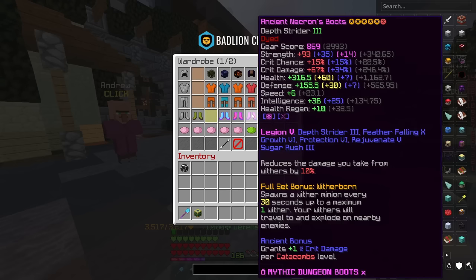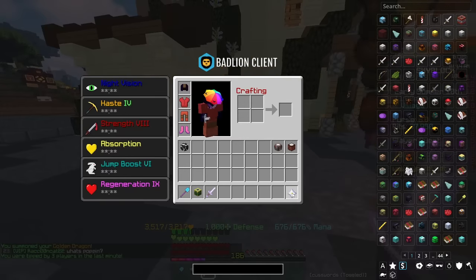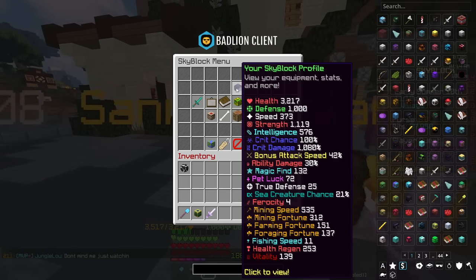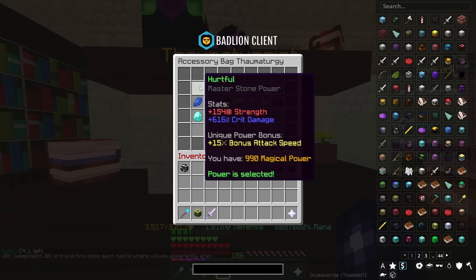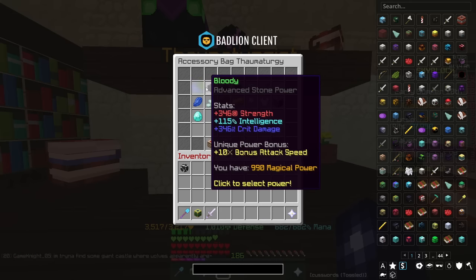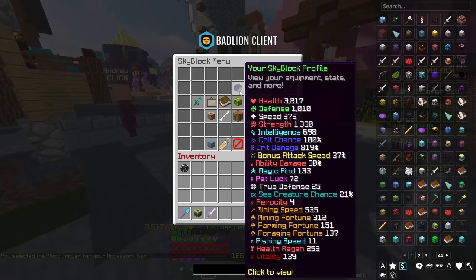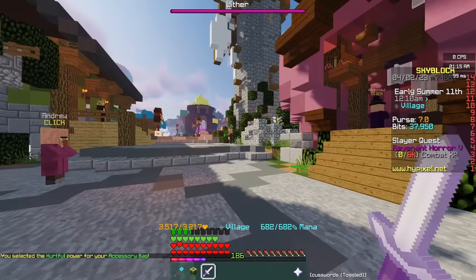If I equip some armour — a necron set with tarantula helmet and a golden dragon sword — my strength is 1119 and crit damage is 1080, roughly 40 difference, which is pretty much balanced. I'm currently using the hurtful power stone, which at my magical power gives me plus 154 strength and plus 616 crit damage. If I switch to the bloody power stone, which gives more strength but less crit damage, my strength becomes 1330 and crit damage drops to 819 — a 500 difference — which is inefficient. That's why hurtful works better at my stage; it balances crit damage and strength.